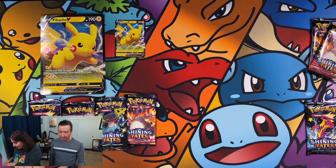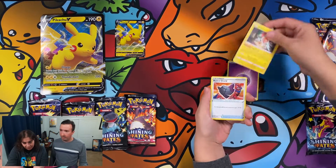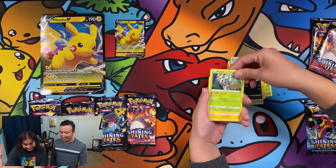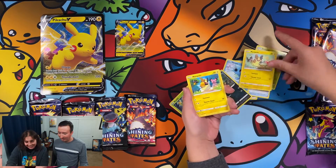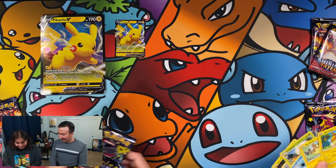I'm going to save the two Charizard packs for last — let's do Dragapult here. Psychic energy, Rotom, Rusted Shield, Eldegoss, Morpeko again — oh that's the same one! There's something creeping out the back — oh my god, was that your rare? There's two more Morpeko cards! Ball Guy creeping out of the back. I can't believe I got two more Morpekos, I thought I was losing my mind.